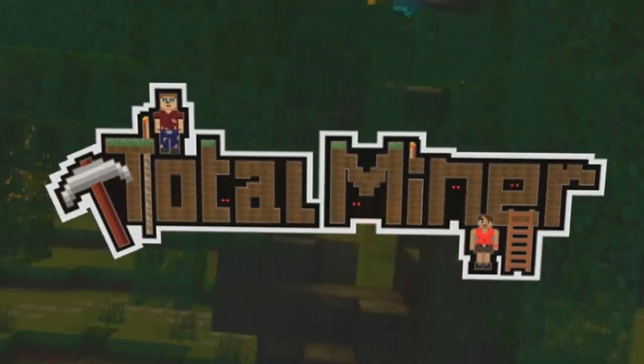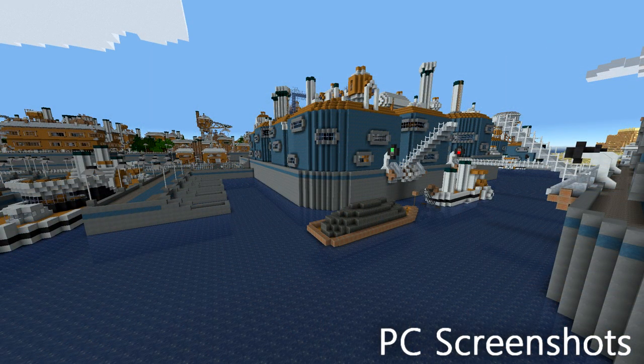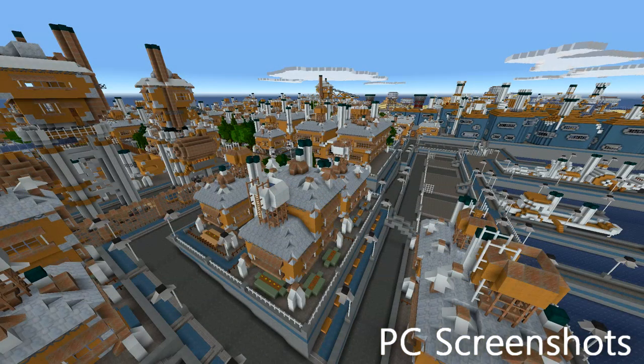Total Miner was released back in early 2011 for the Xbox 360 marketplace for around 240 Microsoft points. It was inspired by the famous game known as Minecraft, but don't let it fool you — this game does not copy Minecraft at all. It is, in fact, its own entity, much like how Terraria is different too.